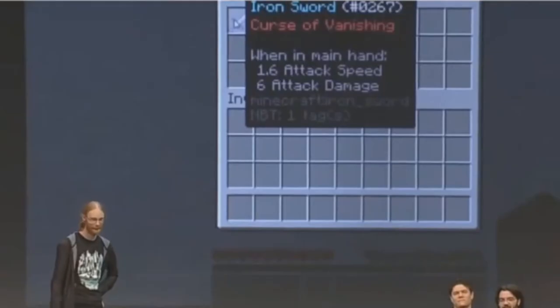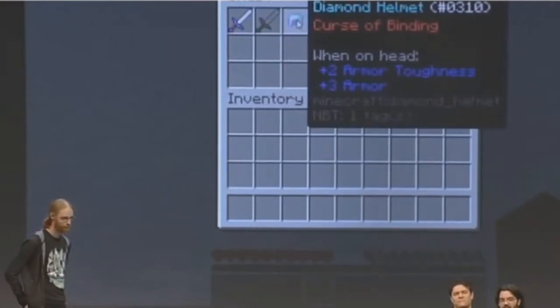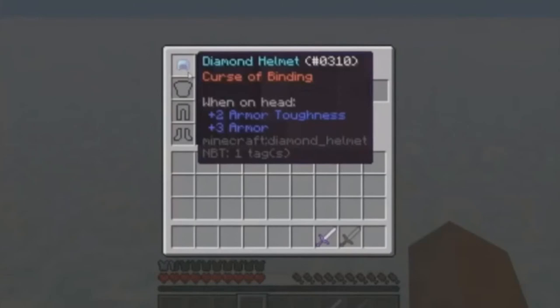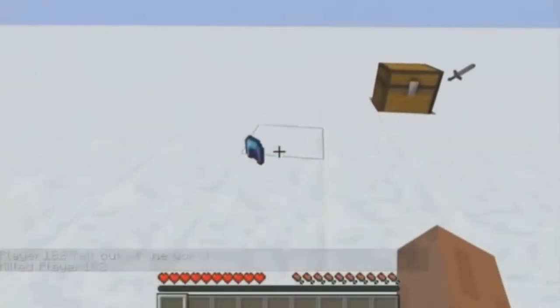Next up is Cursed Enchantments. These are enchantments that can be put on weapons and armor and many of them do different things. Binding makes sure you can't take things off, and Vanishing means when you die, the item vanishes.